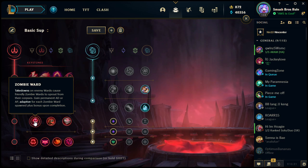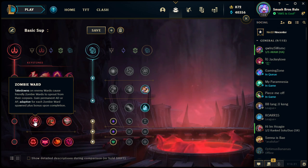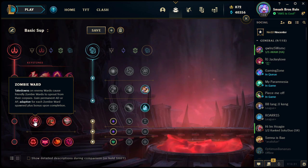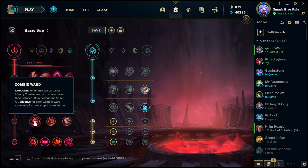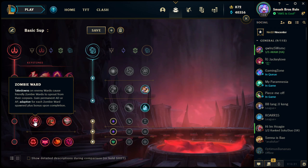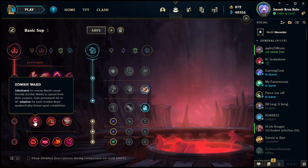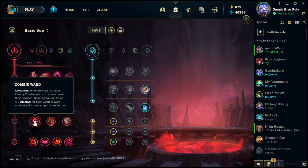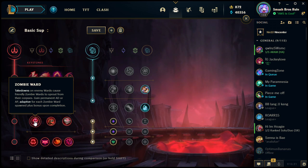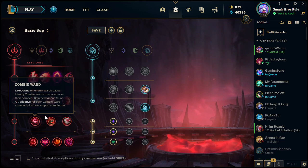Next row: Zombie Ward — takedowns on enemy wards cause friendly zombie wards to sprout from the corpses. You gain permanent AD or AP (adaptive) for each zombie ward spawned, plus a bonus upon completion. Whenever you destroy enemy wards you get wards in their place, which is really helpful for vision control. Plus you get bonus damage for doing it and gold for destroying wards — it's a win-win.